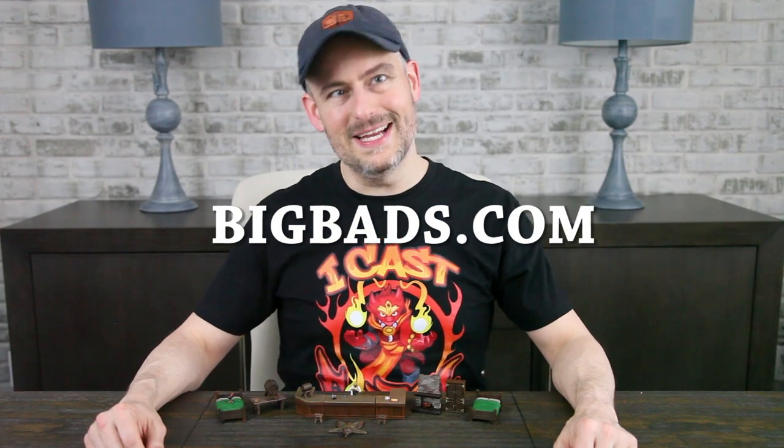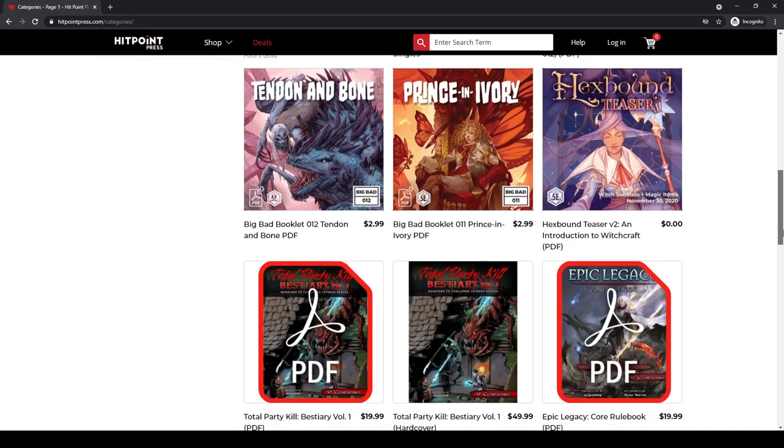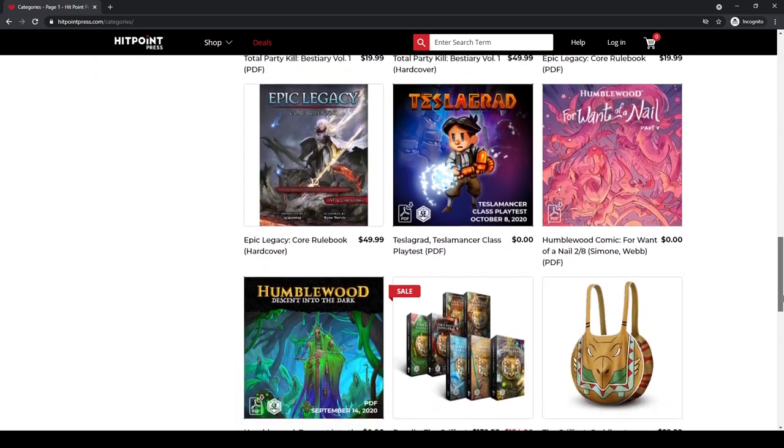Will you celebrate victory or clam up when you're in too deep? Subscribe today at BigBads.com! And now for the winner of the $25 gift card to the Hit Point Press store where you can pick up Big Bad Booklets, Humblewood, reference cards, and a whole lot more! Our winner is… Rachel Bran! Congratulations!